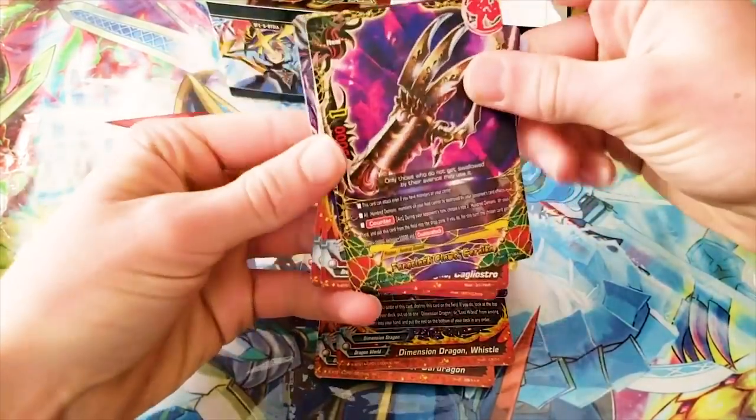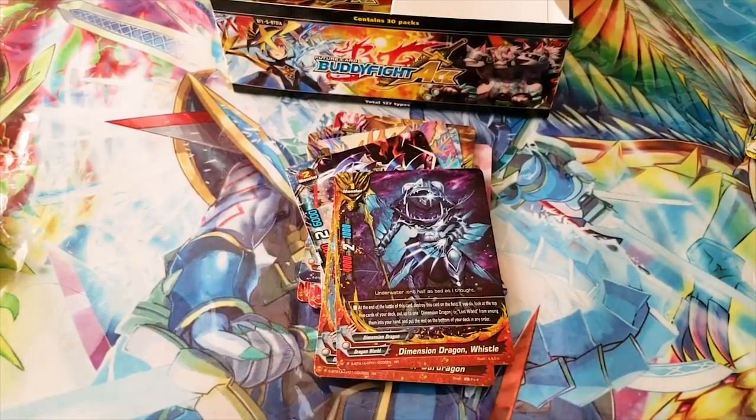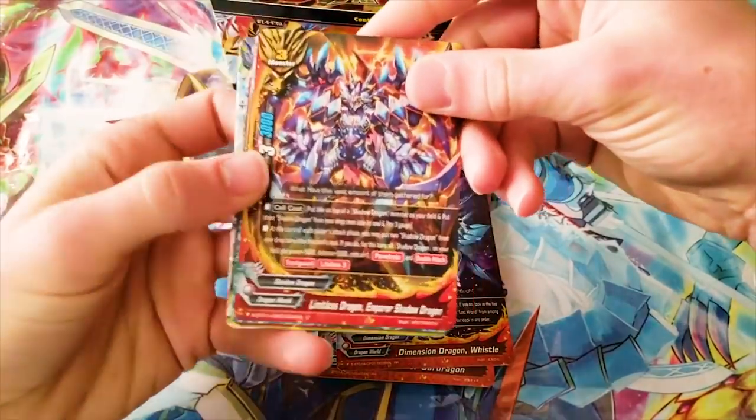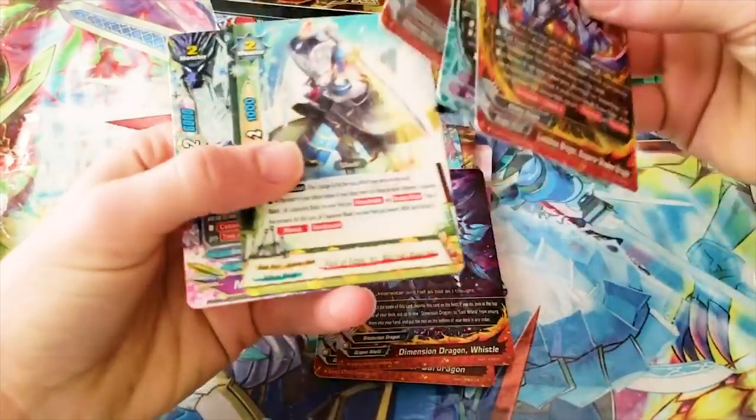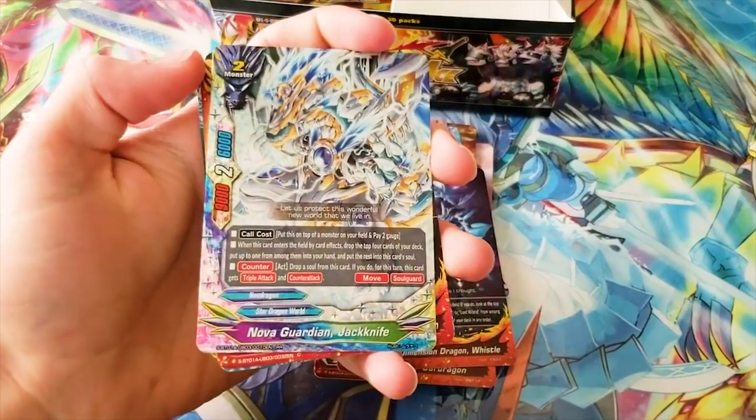Sylph got a new card. Okay, this should be it — the box should be dead. This is the new Shadow Dragon — this is really funny. I don't even know what the deck did until... oh! A double rare: Nova Guardian Jackknife, size 2, 9-2-6.